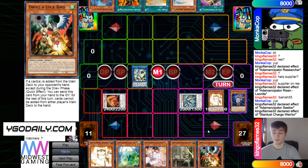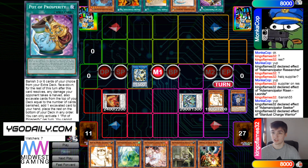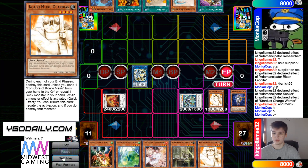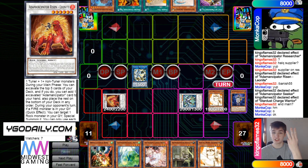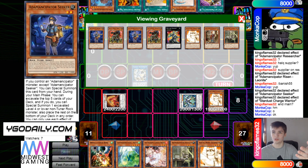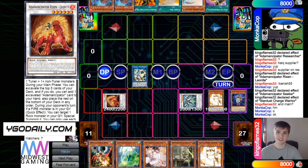Stardust Charge Warrior was just the play — drawing is very good versus this hand. They go End Phase, reveal Guardian for Guardian, then pass turn. So this is a Guardian negate. They can go Needle Fiber into Crystal Wing, Ash into Leo, and if they don't have to Droll first they can make a Formula draw off of it too. They also have Droll. There are just so many different options — this is a pretty good end board, even though it doesn't look like it. This is insane.